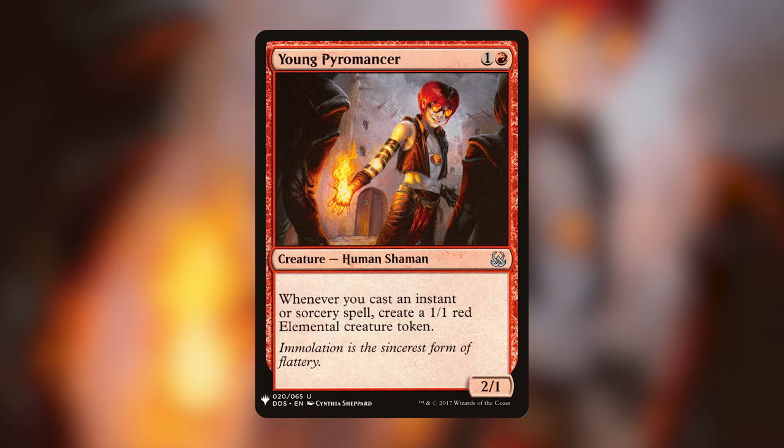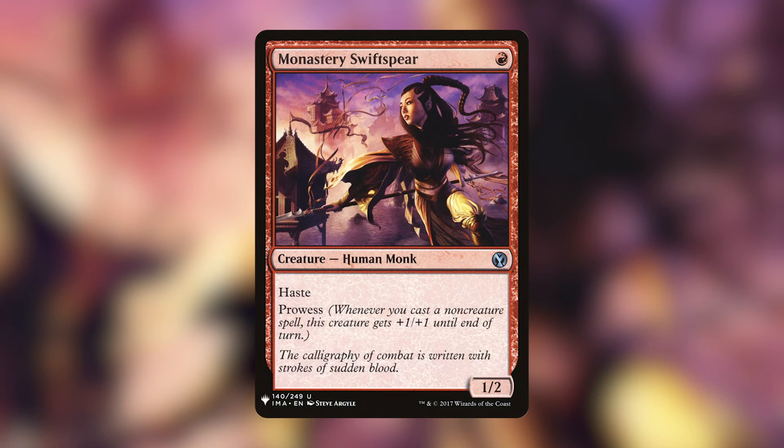My favorite red card is Monastery Swiftspear — a 1/2 human monk for one red with haste and prowess. Whenever you cast a non-creature spell, she gets +1/+1 until end of turn. Back when she was in standard I played mono red with her constantly. You could play her on turn one, swing, and then on turn two your opponent was super unsure — she could swing in with prowess buffs or you could lightning strike their creature and swing in anyway. I have my entire playset signed by Steve Argyle.